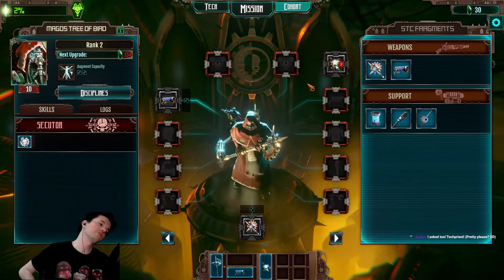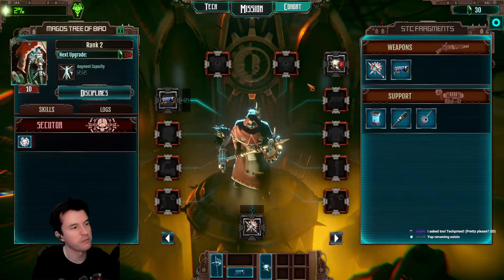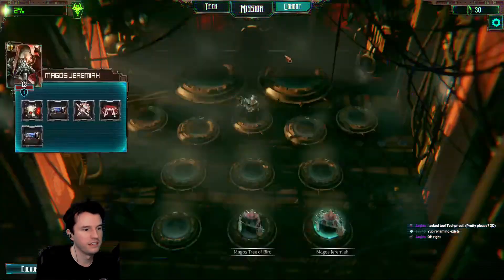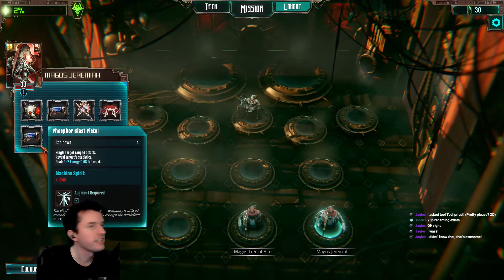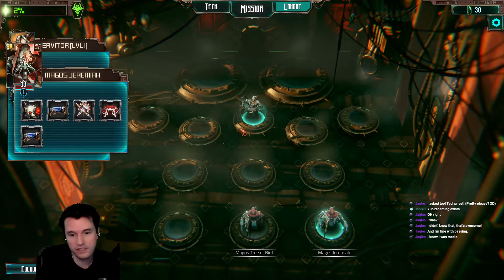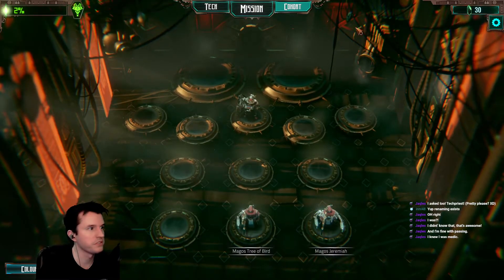In Chaos Gate Daemon Hunters, you were one of the highest level characters in the whole run. I think it would be fair to let somebody else have a turn. You're Medic — that's Amnesia, you forgot. Yeah, you're Medic. Medic went all the way to the end. They were a hero of the galaxy and all that stuff. So right now it'll be Bird and Jeremiah. We'll see where it goes from there.